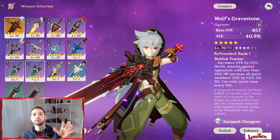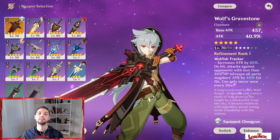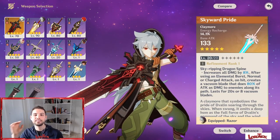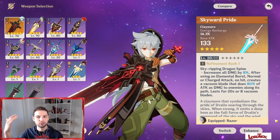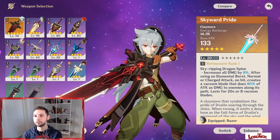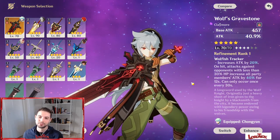The Wolf's Gravestone is one of the best claymores you can use on Razor — I'd say the best 5-star option. It goes side by side with the Skyward Pride. At level 90 the Skyward Pride will have a higher base attack and the energy recharge will let you use Razor's ultimate more often. Both are good for either physical or electro builds, but I think the Gravestone is best thanks to its passive talent that helps you defeat enemies faster when they are almost dead.